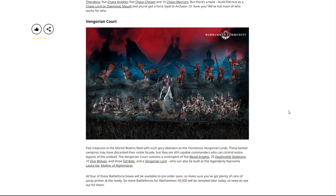Last but not least — and in my opinion this is the worst box set — we have the Vangorian Court. Few creatures in the mortal realms feed with such gory abandon as the monstrous Vargheist lords. The Vangorian Court contains five Blood Knights, 20 Deathrattle Skeletons, 10 Dire Wolves, three Fell Bats, and a Vargheist Lord who can also be built as the legendary Lauka Vai, Mother of Nightmares. The Vargheist Lord is not bad, Dire Wolves are pretty good, Fell Bats aren't terrible, but the box feels like a unit is missing. The last Christmas box also had a Vargheist Lord, and the value here definitely doesn't keep up with some of the other boxes.